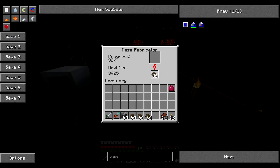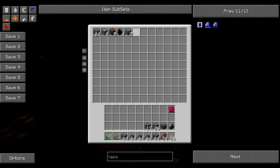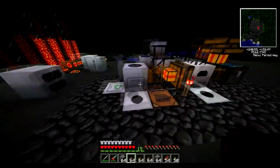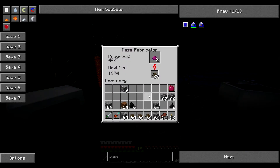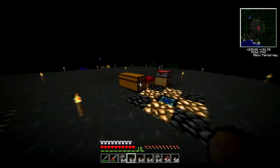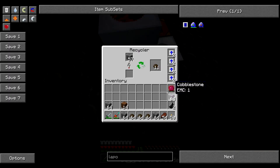Eventually it'll make something called UU matter. Now that stuff is very, very useful in making a whole assortment of different devices — well, not really devices, but a whole assortment of different items. Items will do. That's not really the word, but it will have to do.